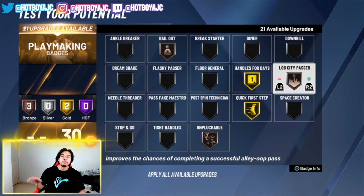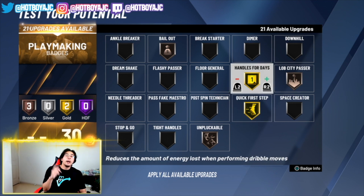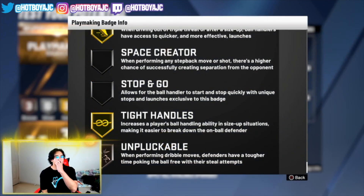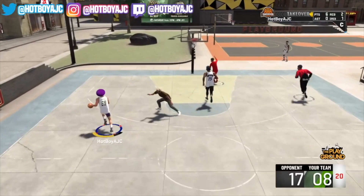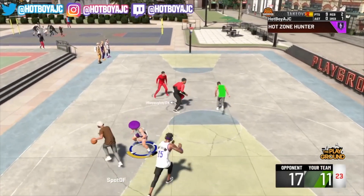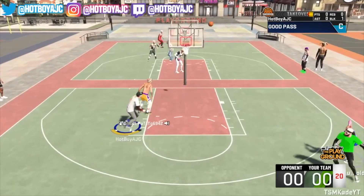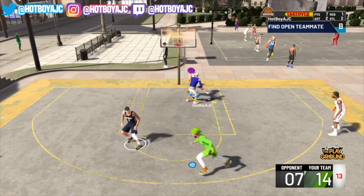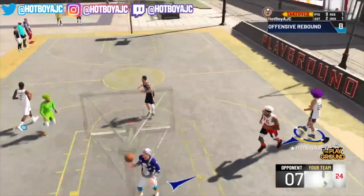The next badge to max out is Tight Handles. The description reads: increases a player's ball handling ability in size-up situations, making it easier to break down an on-ball defender. It basically helps you combo out very effectively. Ankle Breaker this year isn't that great — Tight Handles is the way to go for breaking ankles. It freezes your defender, and by that time you should be able to get past them, pull up for a shot, or whatever you need. Definitely max this one out.